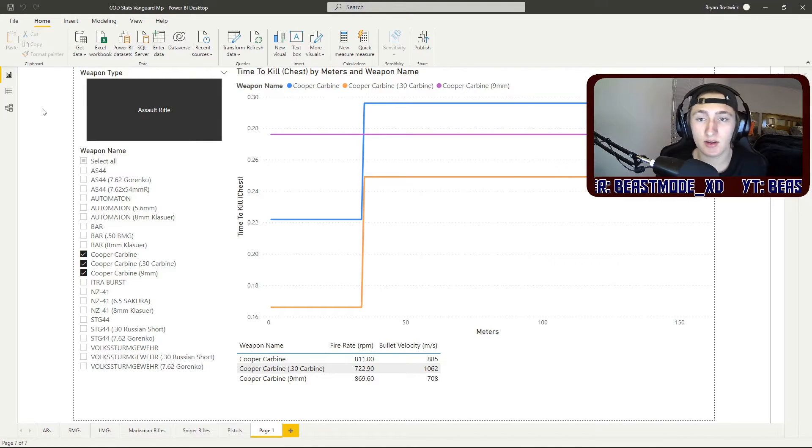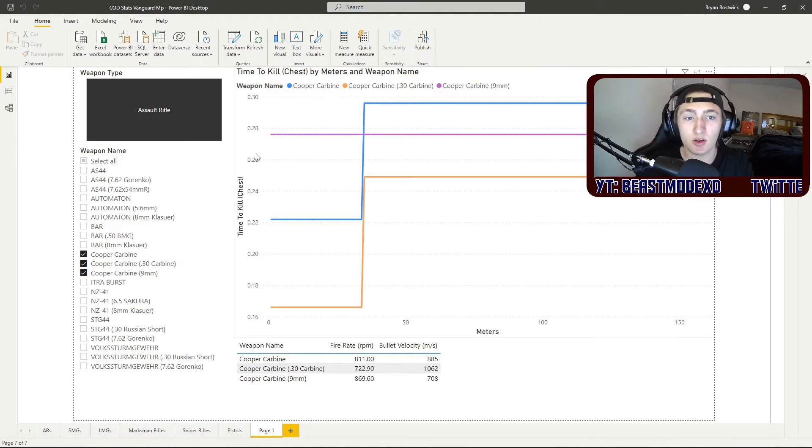So first thing we're going to take a look at is this chart that I made using stats compiled by ExclusiveAce, TrueGameData, and JGod. This just shows the time to kill charts with the Cooper Carbine with the different caliber rounds.